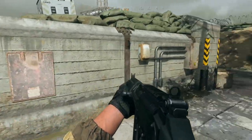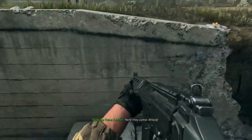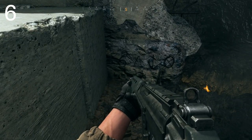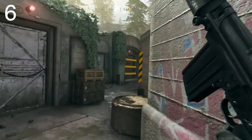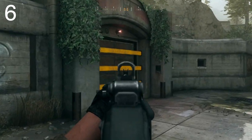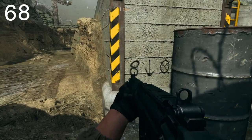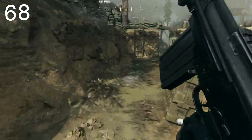The first location is to the right of that bunker. Come here and behind these blocks — my first number is 6. The second location: turn around, go back to that bunker, and this time go to the left of the bunker behind this barrel. My second number is 8.